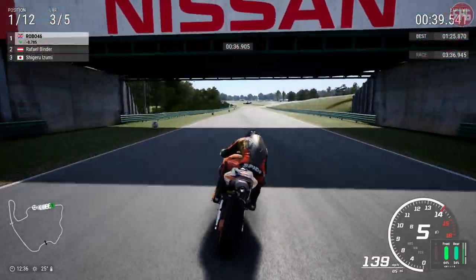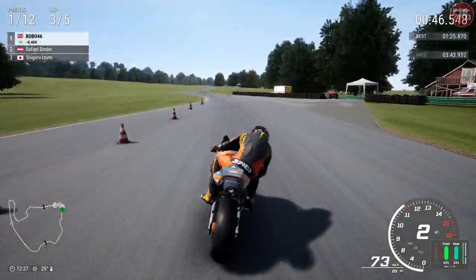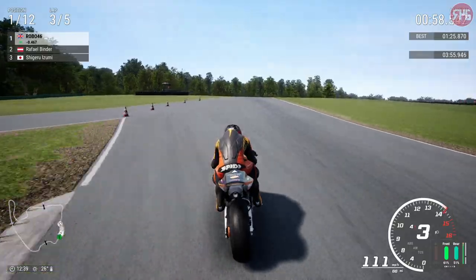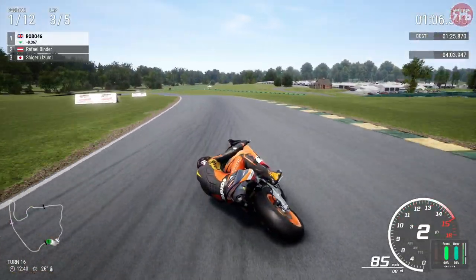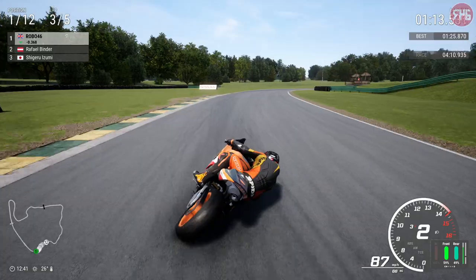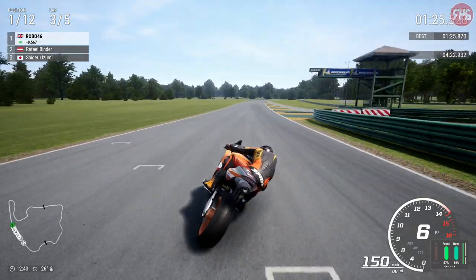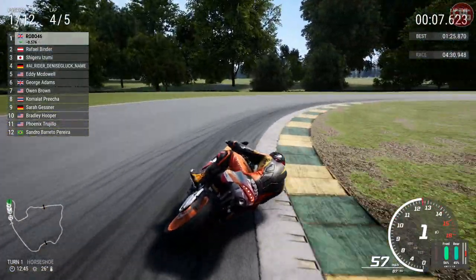Tyres are fine - 54% left of the rear, that's probably about where it should be. Raphael Binder in second place - I wonder where they got that surname from. The Binder brothers! I think some of these names are influenced by real-life riders. Two laps to go, we lead by 0.4 - not a massive lead, still got some work to do. But I am looking forward to the next race - not just because it's the final race of this category, but because it is at Phillip Island.